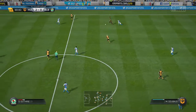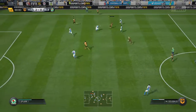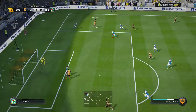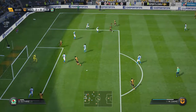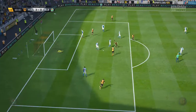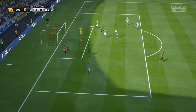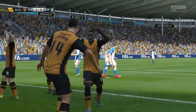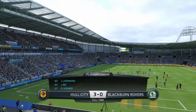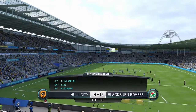Four minutes of added time. Odabajo with space in front of him takes it across midfield, pushes that through for Diame, cuts it back. Diame in between three defenders, holds on to it, gives it to Livermore — he's going to fire it into the upper left-hand corner and put it away. 3-0.